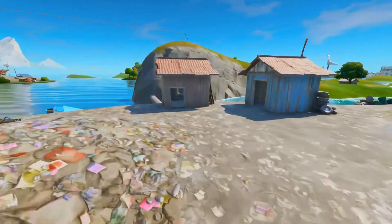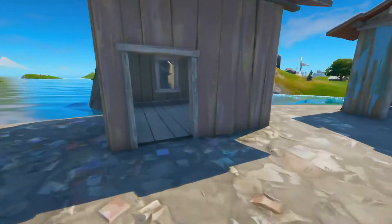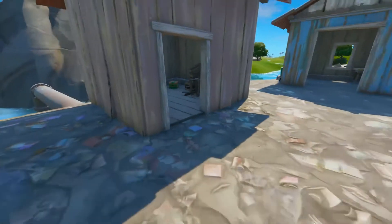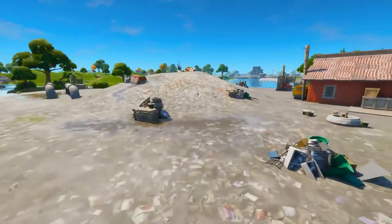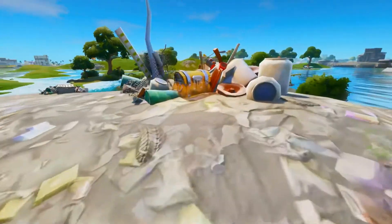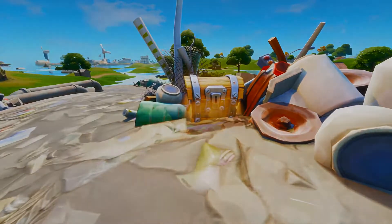On the west side of the island there are two little wooden huts. In one of them there's another vegetable box so you can try to get peppers again if you didn't get them from the first one. To the north of the middle building you will find one chest on this little hill, and there are lots of wooden pallets around this chest which is very good.